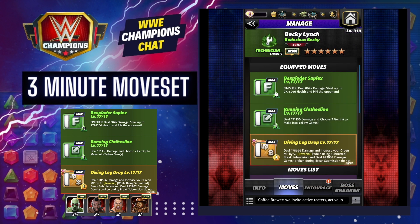In the middle: the Running Clothesline — deals damage and chooses seven gems to make into yellow. And the top move: the Bexploder Suplex — deals 804k damage and steals a whole bunch of health.